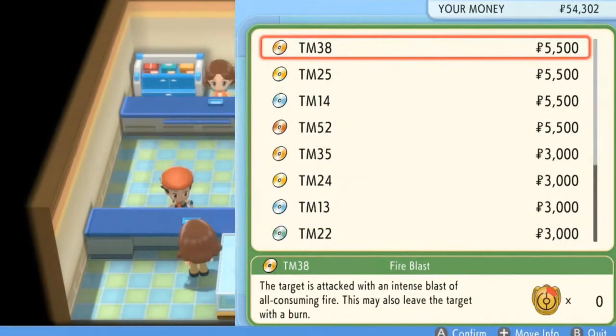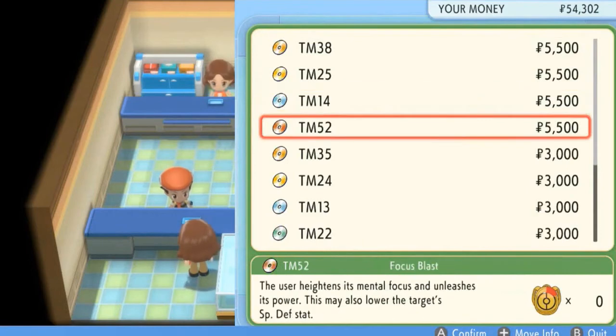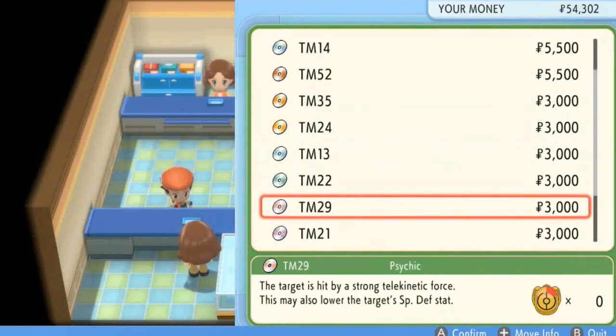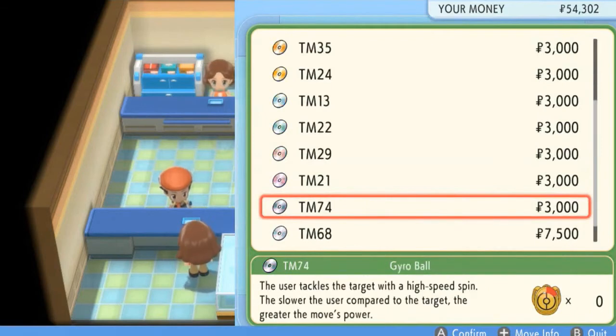And this is actually the place! As you guys already know, you can buy regular TMs and then more expensive ones, like TM38 Fire Blast, Thunder, Blizzard — hell, you got Focus Blast, Flamethrower. You can actually buy Flamethrower, Thunderbolt, Ice Beam, Solar Beam, Psychic, Dazzling Gleam, and Gyro Ball.